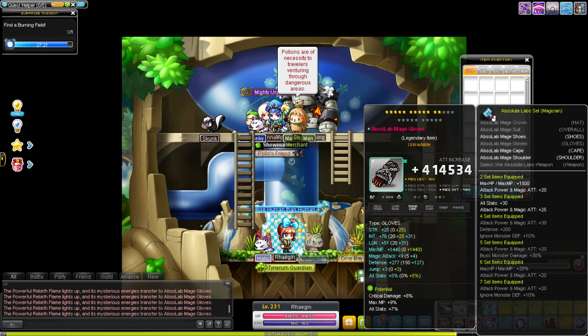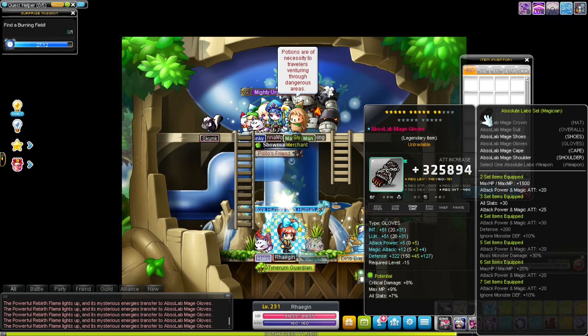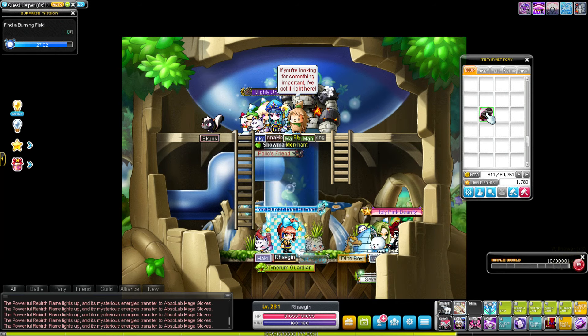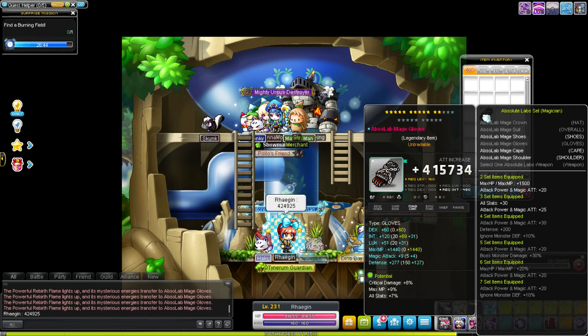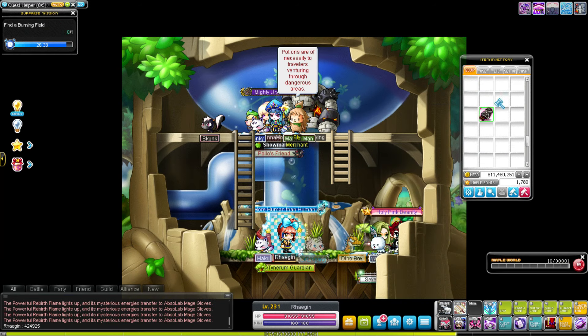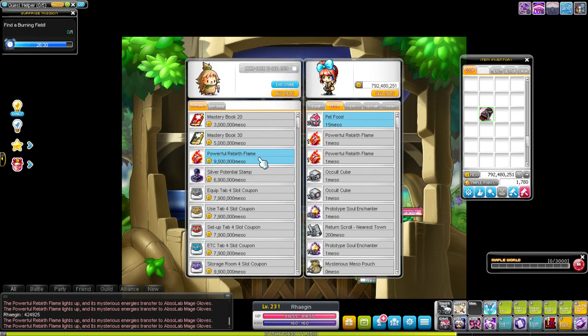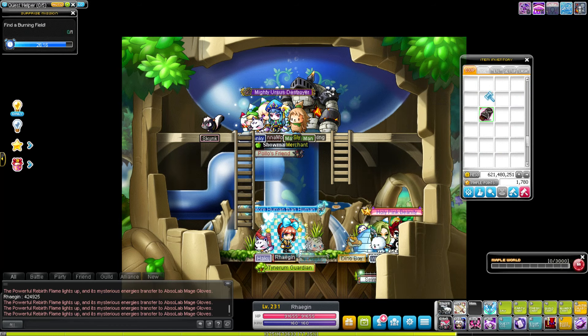A lot of people get caught up in min-maxing, but I'm guessing if you're watching this video you're probably not at that stage yet. You just need a basic guideline on what to look out for when upgrading — that's what this video is for. As you can see, five percent all stat plus five attack is another good one. Basically when you're flaming, you're just trying to beat the last stat you got. It's RNG, same as cubing — you're trying to roll better lines than before.